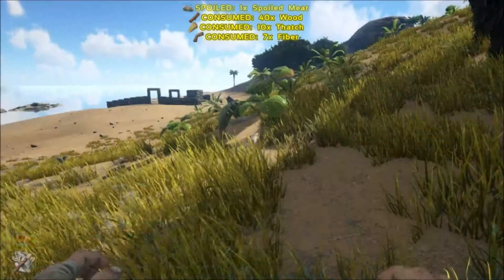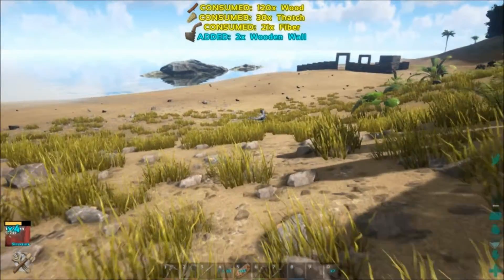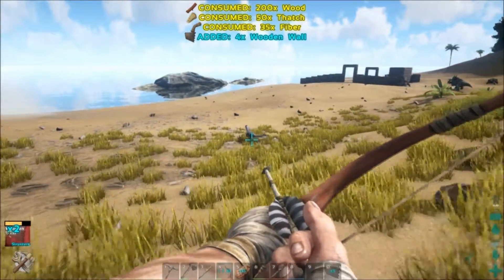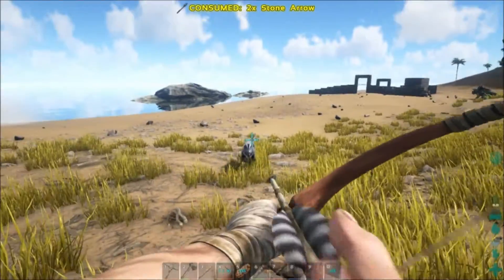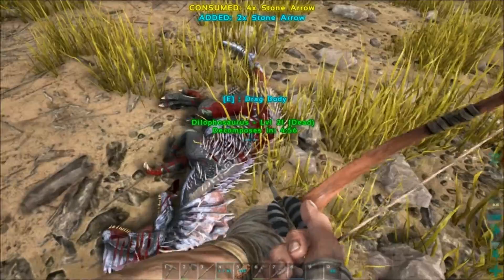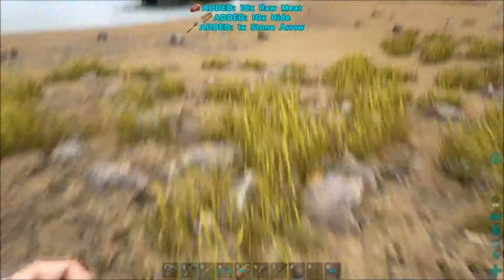Alright, six more walls will do it. Is that a D-low? Sure looks like a D-low. I'm not taking chances. That's a D-low — and it's dead. Alright, let's put these walls up.